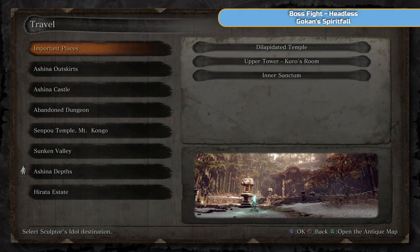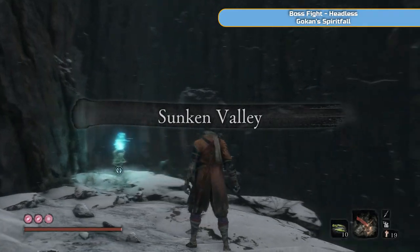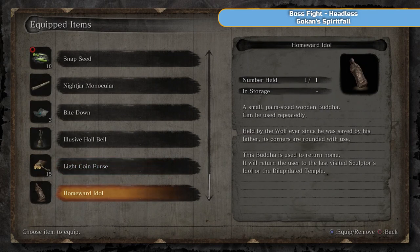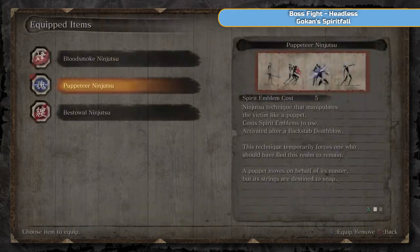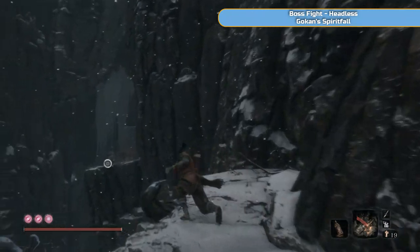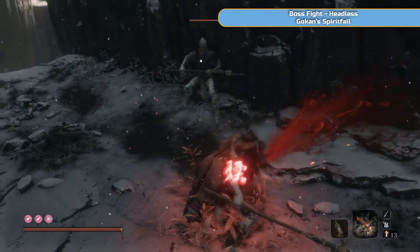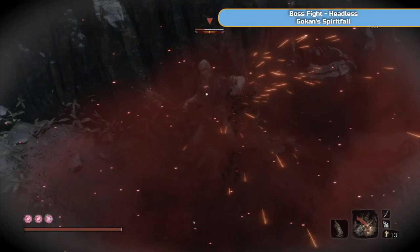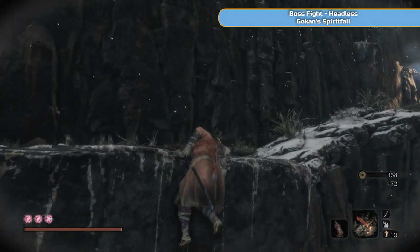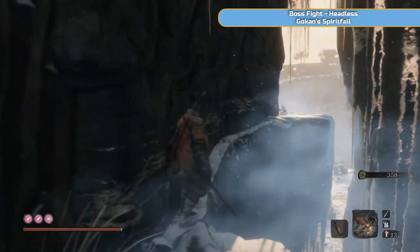Basically, you won't need to bother with sugars anymore, because you'll be getting something called Spirit Falls, which you can use an infinite amount of times and they just cost spirit emblems. So first I'm going to go to Sunken Valley. This is going to be the first headless we fight. He has an item for an upgrade we're going to do, which helps with the other headless. In the previous video we got an item called Malcontent, and we're basically using this upgrade to upgrade the Malcontent.